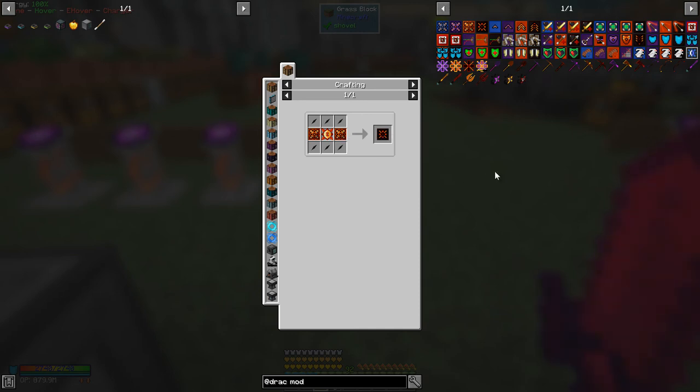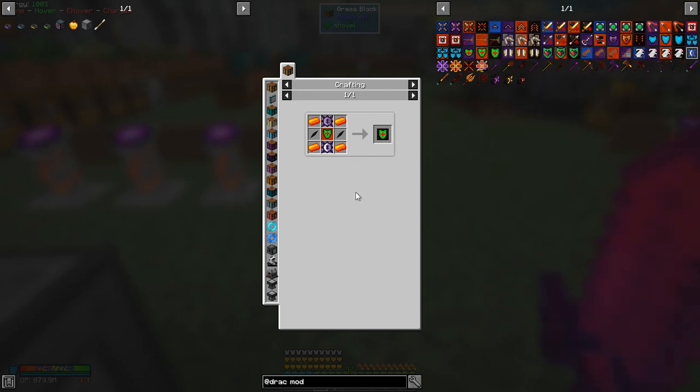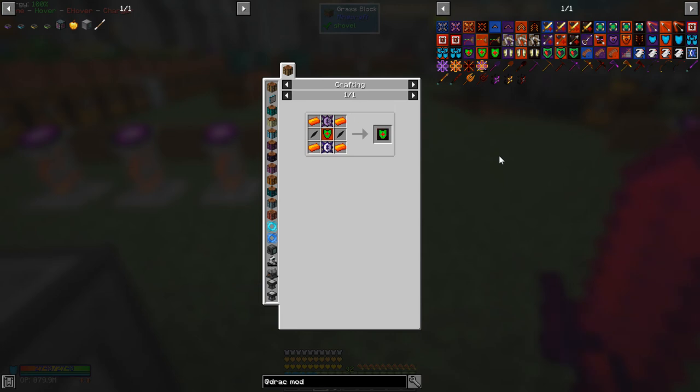The ones that are really expensive are these chaotic shields because they require one chaos core - that's five large shards plus two large shards, so seven large shards per shield. They're pretty expensive - in fact they are the killer in terms of cost.